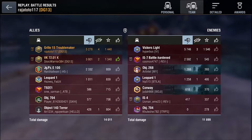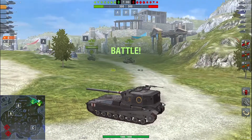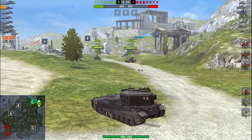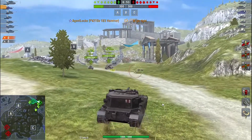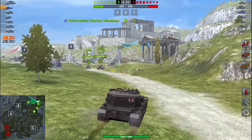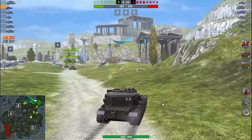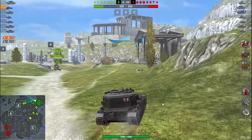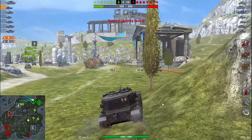Now let's move on to our second game — the FV215b 183, also known as the Death Star. This game is on Hellas, played by another friend of mine, Agent Lock. For any Halo aficionados out there, I think you know where that character name is drawn from.